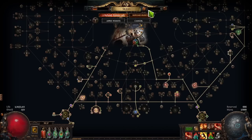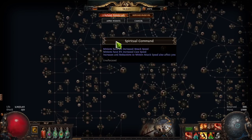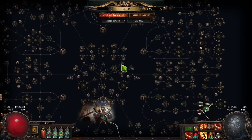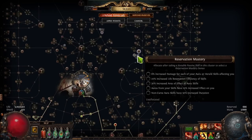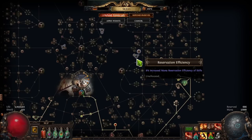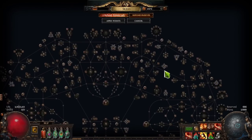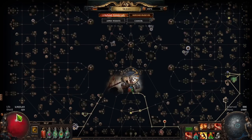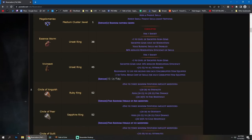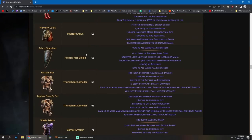You can type 'Aura' in the skill tree search and you'll see the big wheels pop up. We have one here — the Sovereignty one — one here with Influence, one here with Leadership, and the Charisma one. These give you some reservation efficiency; for example, 8% or 16%. You have to be careful about wording, though — there are ways of reserving three big auras on a shield when you have a shield like Prism Guardian that reserves skills on life instead of mana.